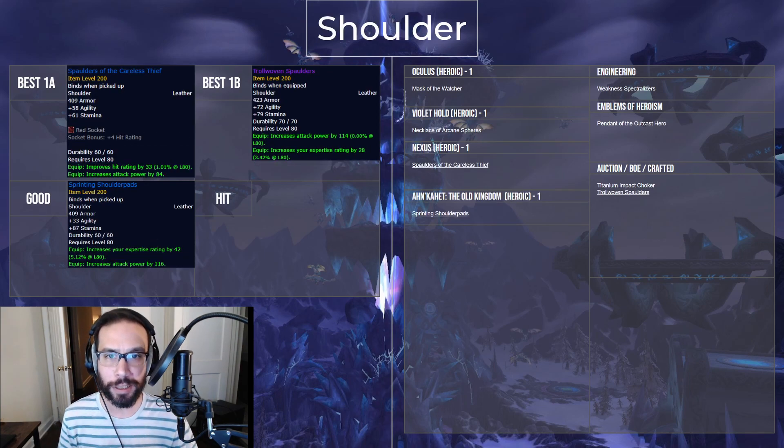In my opinion, Spaulders of the Careless Thief are the best overall item for shoulders in a pre-raid set. However, if you're hit heavy and could use the expertise, or would simply rather just buy the slot, then the Troll-Woven Spaulders are an excellent option. The Sprinting Shoulder Pads from Ahnkahet are still good if you want an expertise option that you don't have to spend gold on.